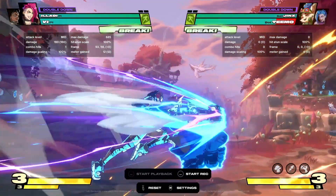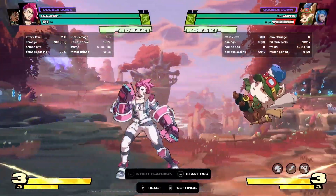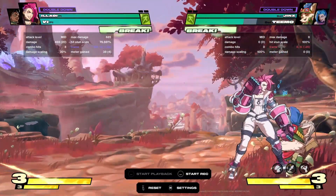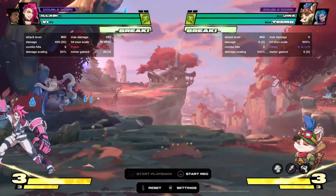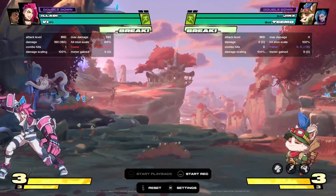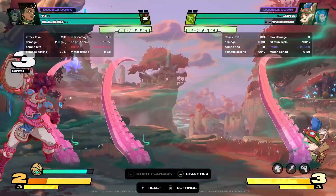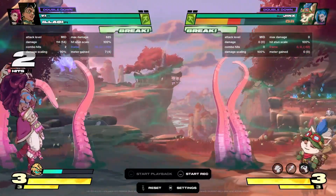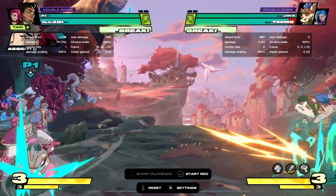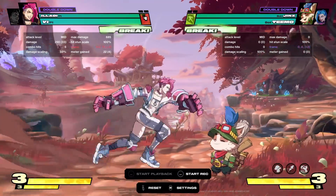You charge this, throw an assist out, tag — it leaves you super plus. And if it misses you're still safe back here. If it hits, depending on where you are on the screen you just get a free combo. If you're back here sometimes it's harder to pick up but you should still be able to combo. And if you have an assist back here and you tag to it — normally what I do with Illaoi is I just set up some zoning with her until my assist is back, then I get her back in because I like having Vi on point and using Illaoi to support.